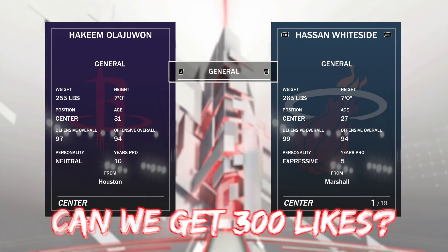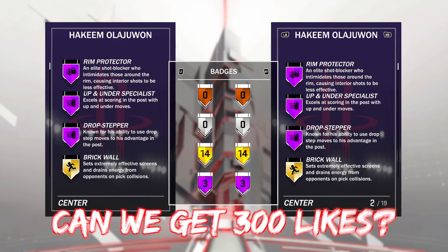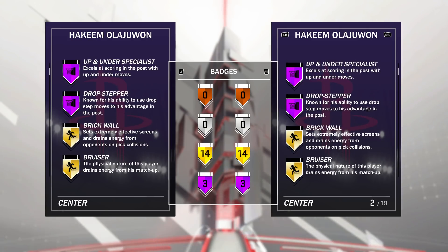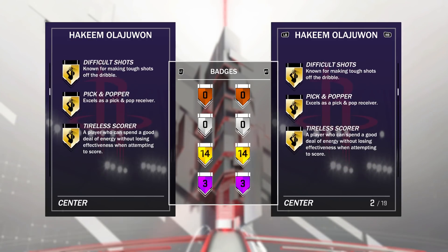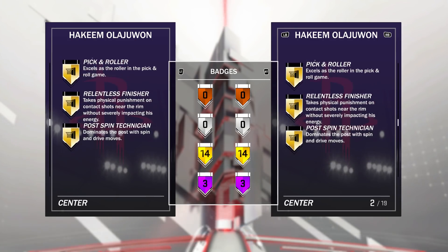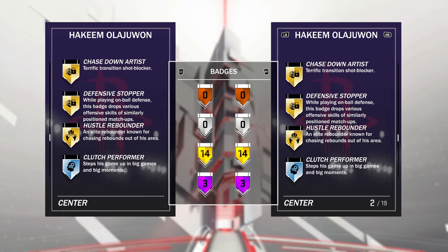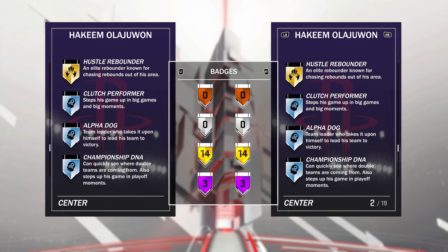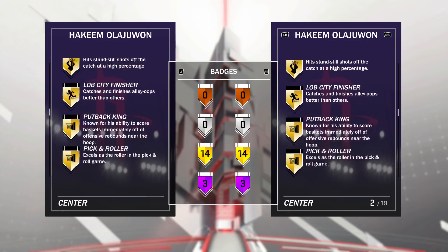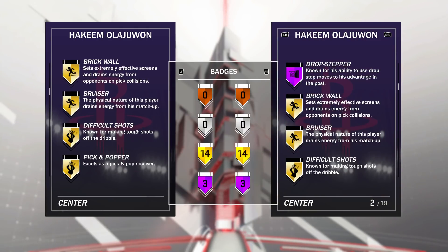He's better than Hassan Whiteside, straight up — he's better. He's got three Hall of Fame badges: Rim Protector, which is one of the best ones to have for a center; Open Under Specials, which is incredible — that badge used to literally be called Dreamlike Up and Under, it was named after him; and Drop Stepper, which is one of the best post badges to have. He's also got Gold Brick Wall, Gold Bruiser, Gold Difficult Shots, Catch and Shoot, Relentless Finisher, Post Spin Technician Gold, Defensive Stopper Gold, Rebounder, Clutch Performer, and Defensive Anchor.